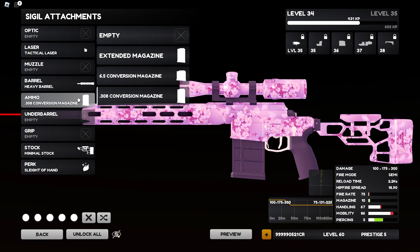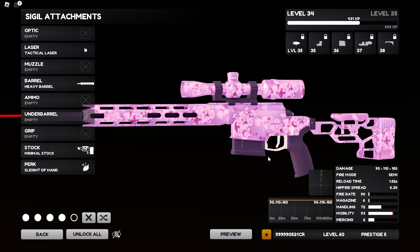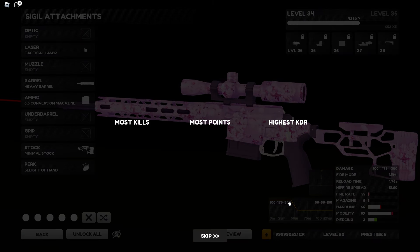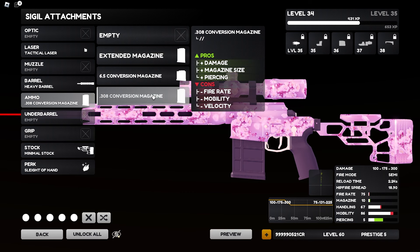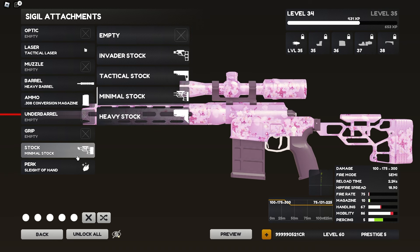Next up is the .308 Conversion Magazine. Some people might prefer the Headhunter or the 6.5 Conversion for more damage range, but the .308 has 10 rounds in the magazine. For me — a clipper, a feeder, someone who likes to make montages — we need more bullets so we can continue to feed. This gives you more damage, more magazine capacity, and five piercing. It comes at a cost of fire rate, mobility, and velocity, but those are all equal trade-offs.